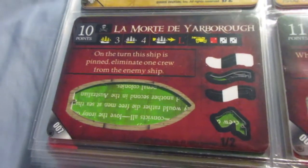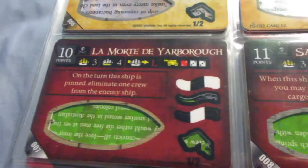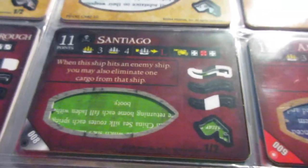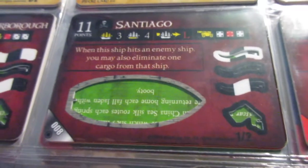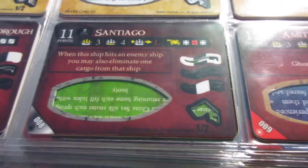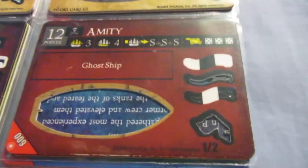The Morte de Yarbrough is pretty solid — she has a nice ability with the pinning ability we saw on the Ballista, decent cannons, and pretty solid stats overall. The Santiago suffers from an ability that doesn't fit well with the ship's stats: you can eliminate cargo with every hit, which is a really great offensive ability, but then the cannons are pretty bad and not very accurate, so you need a World Hater to make the ability as effective as it should be. The ship is usually a waste of points. The Amity on the other hand is cool because everything fits together well — good speed and cargo for a gold runner, the Ghost Ship ability helps because when ghostly she can't be boarded and can move through islands and terrain, and the terrible cannons don't matter because it's a gold runner anyway.